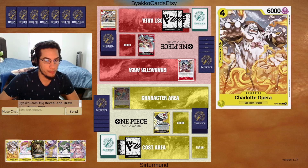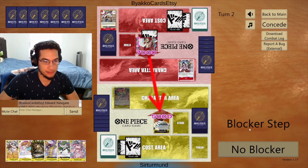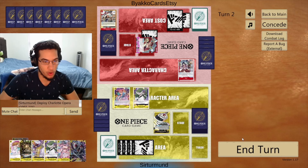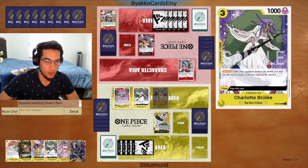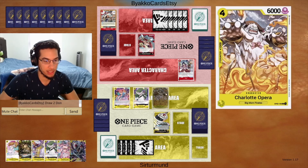We can go Opera. Yeah, we'll take it. I'll get the free trigger. Let's go Opera here and just pass the turn. We'll get the free trigger. This is an easy marker for the opponent — a super easy marker for the opponent.